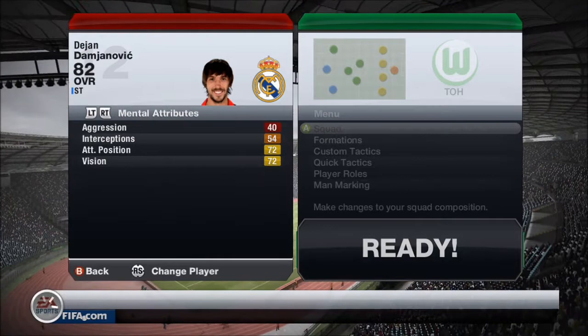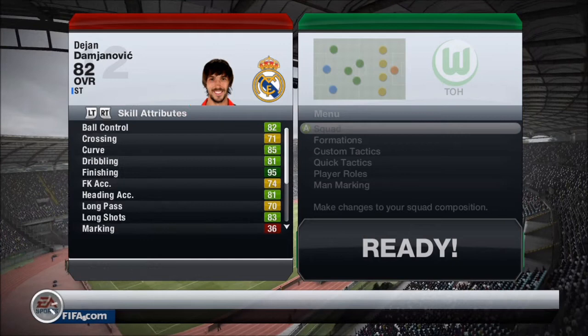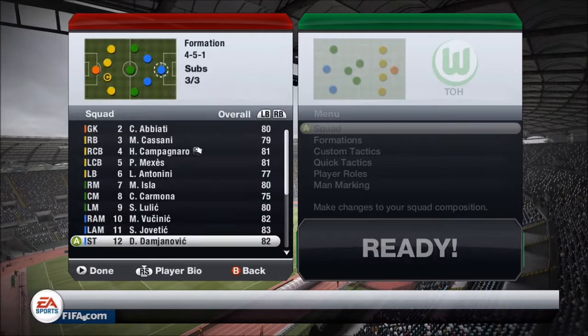He's got 96 strength which is insane and you can definitely feel it. He's six foot two. His attacking positioning — he's always up there, sitting at 72. He's got high attacking work rate and low defensive, so that's the perfect work rate combination. Let's get on to the gameplay.